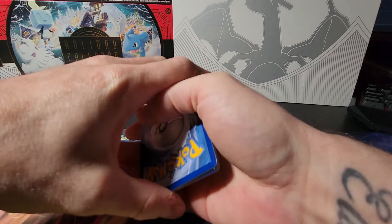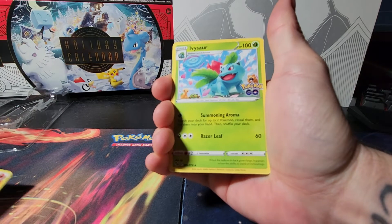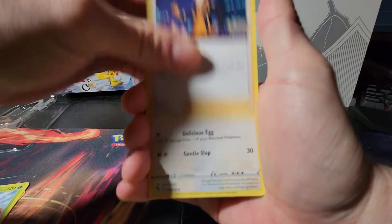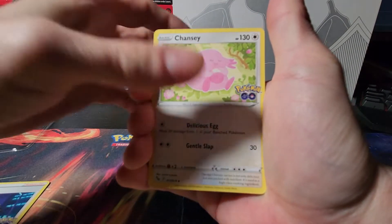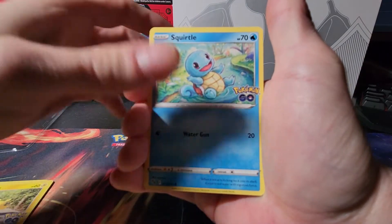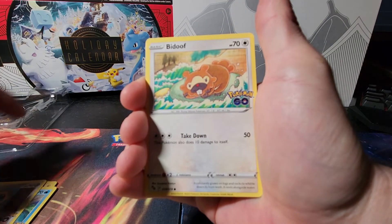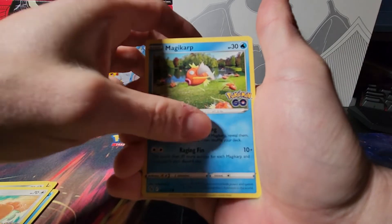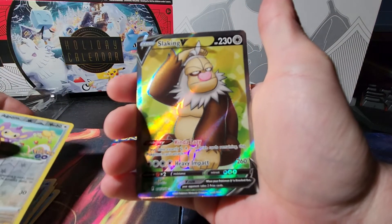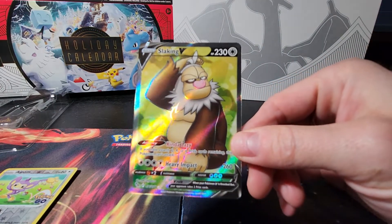I feel like the last card in all these has been a little bit messed up on the back. Fire energy, Ivysaur, Spark, Chansey, Pikachu, Squirtle, Mewtwo, Magikarp, reverse holo Aipom, and — a Slaking V! Look at that, very nice. Beautiful color on it.